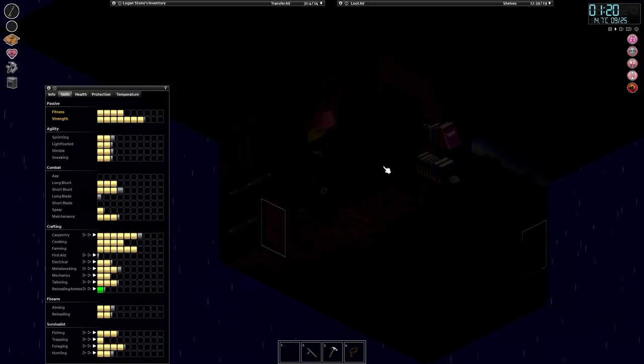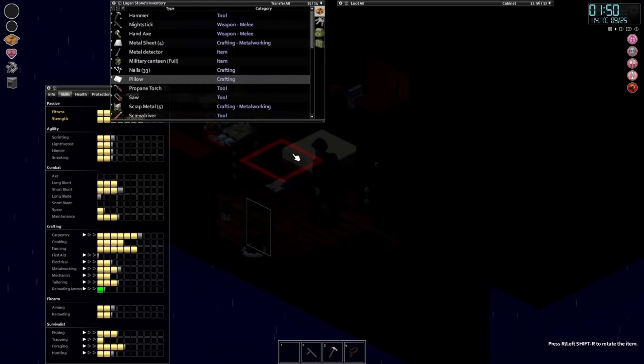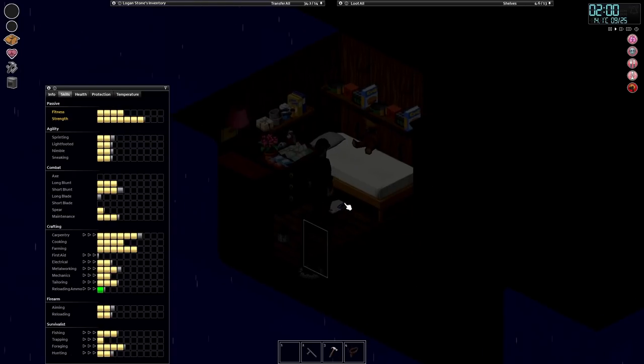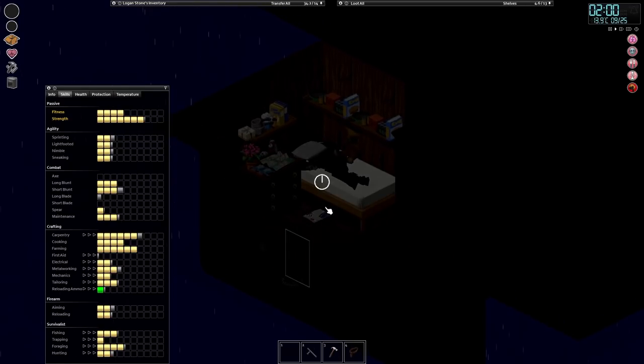Let's have a quick look - yeah, we can. Let's go to bed and then we'll make that in the morning. We actually got a pillow and I haven't put it on the bed - stupid me! Now we can lie down and go to sleep with a nice comfy pillow.